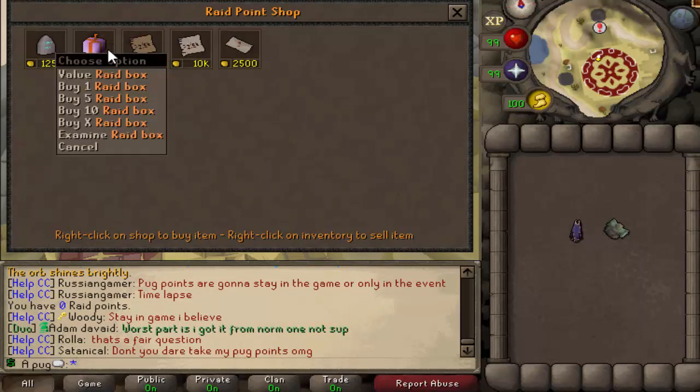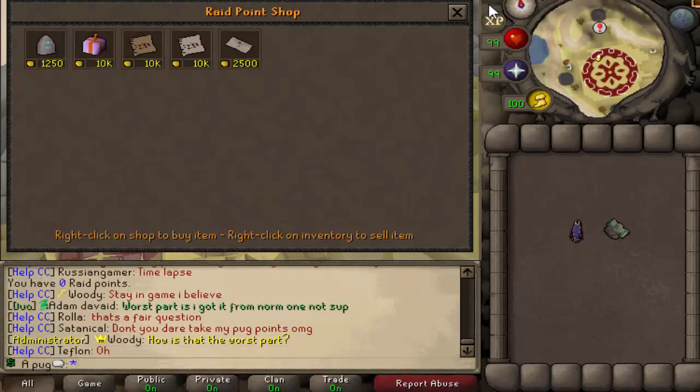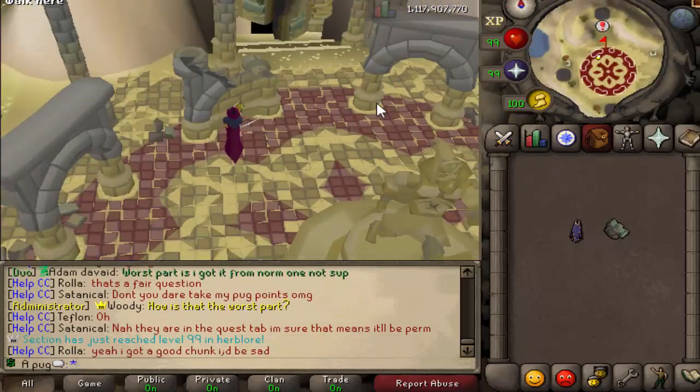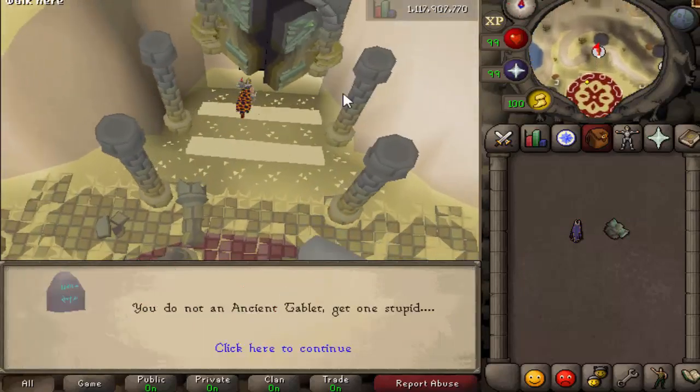You can also purchase a Raid Box so you can get these prayers straight up and have a chance of gambling for the Omelette. There's no bank here, so if you want to go in, you're going to need those tablets - and this is where you fight Vassa.